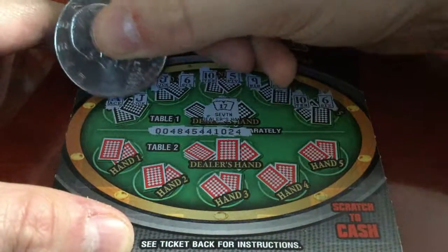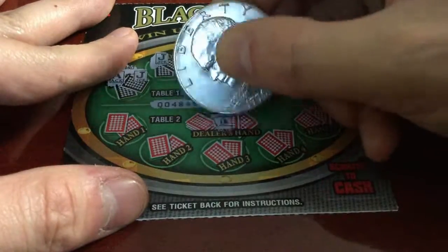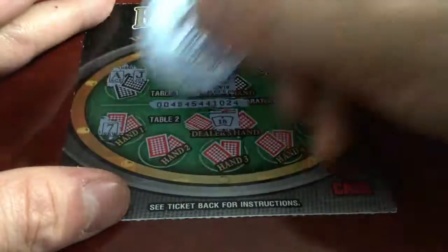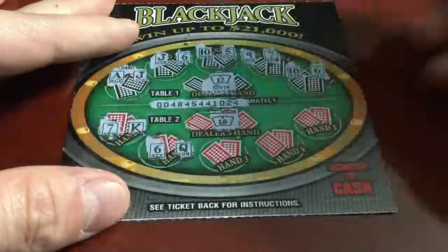Let me mark it right there, I'll come back to that. Let's go to table number two — dealer's hand is 18. Alright, let's keep going. 7 and king for 17, this hand's no good. 16 does not beat 18.